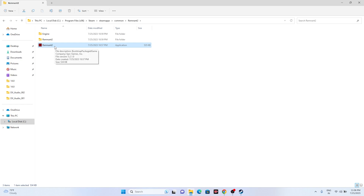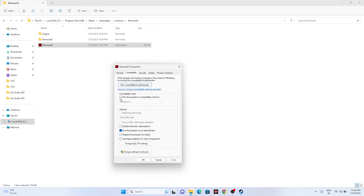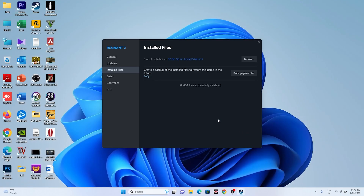If that's not working, try running the game in compatibility mode. Right-click the game executable, go to Show More Options, then Properties, then Compatibility. Check Run This Program in Compatibility Mode and set it to either Windows 7 or Windows 8. Click Apply and OK, and check whether the issue is resolved.